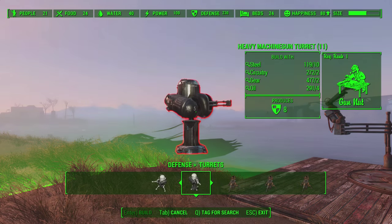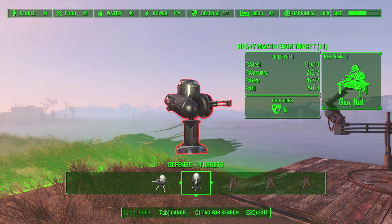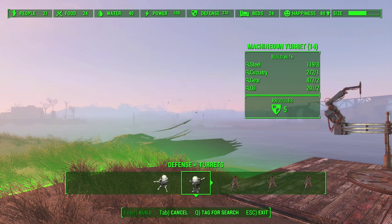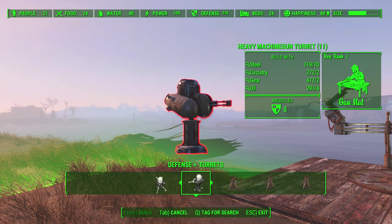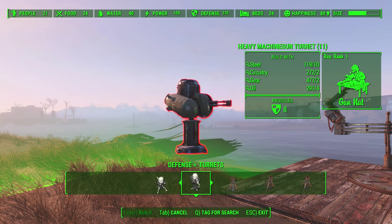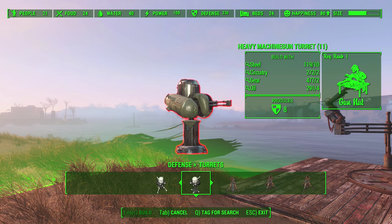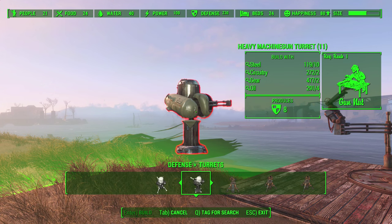One of the really annoying things about setting down turrets in settlements is the fact that they come randomized. If you go backwards and forwards between your turrets, they change mark. You can see we've got a Mark 1 now, now it's a Mark 5, Mark 5 again, Mark 1 — and it will just rotate through, giving you various different marks: 1, 3, 5, and 7. And if you've never noticed that before, it's probably never annoyed you, but now it will.